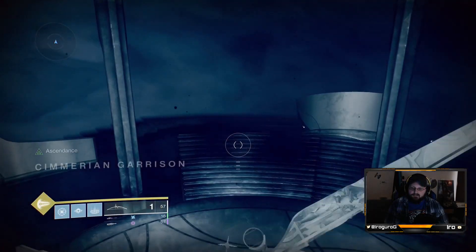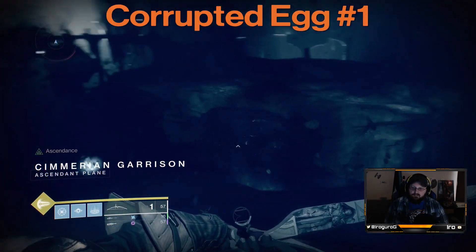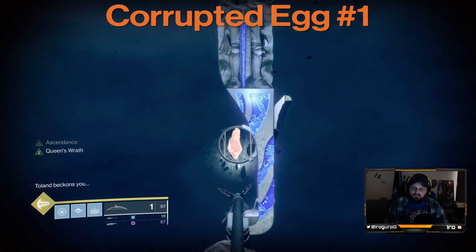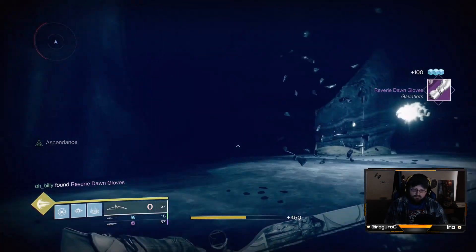Here we are. Now we're in Sumerian Garrison. So the first Corrupted Egg is right at the beginning. Get it right there. Jump down. Pop it real fast for the night. Smacky one.